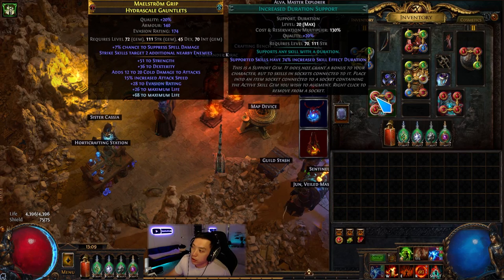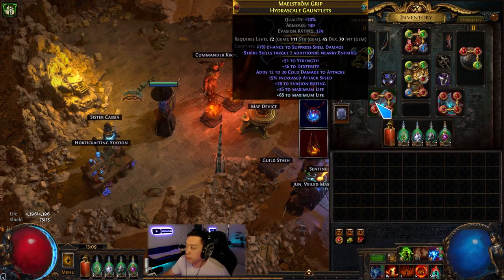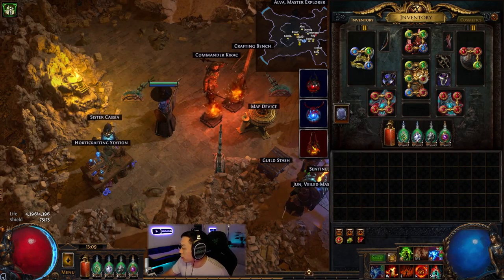I crafted the gloves with essences of zeal for T1 attack speed, life, strength, and dex — then slapped on eldritch chaos orbs until I got a T1 cold roll and eldritch exalted it and somehow got T1 hybrid life roll. So overall this pair of gloves is extremely good and I'm not sure I'm going to be able to replace them.